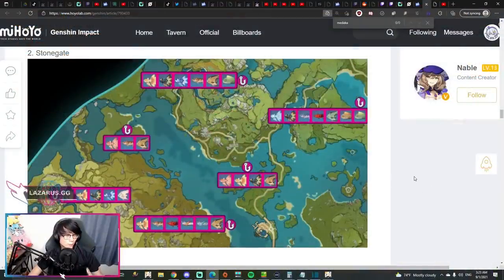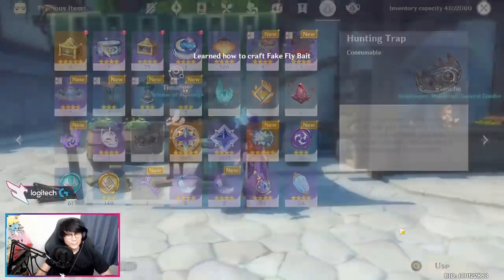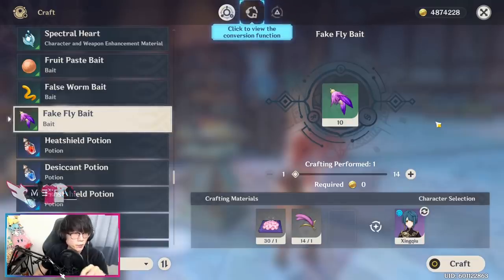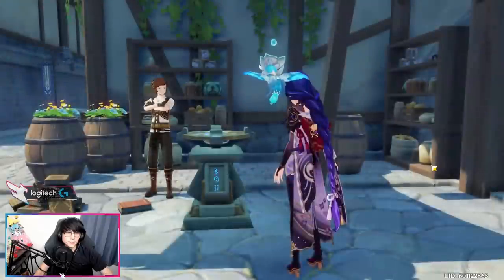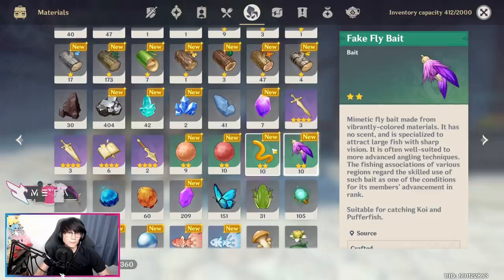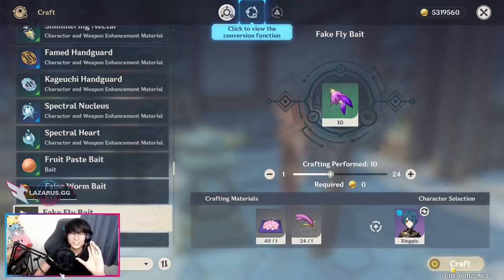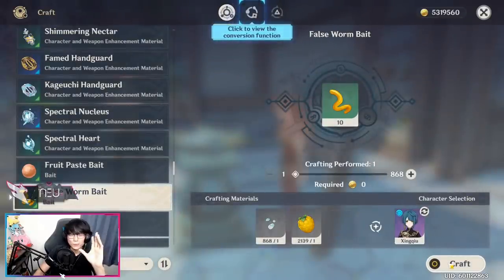If you still don't have all six Medaka, you can go to Liyue — there are locations here, here, and here, plus the rest of the fishing guide covers all other spots. After crafting your newly acquired bait recipes, you'll need a total of 120 Fake Fly Bait — these attract Golden Koi, Rusty Koi, Puffer Fish, and Bitter Puffer Fish, 120 fish in total. You'll also need 20 False Worm Bait to catch Rimei Angelfish for The Catch and all four refinements. Keep in mind you already have 10 False Worm Baits and 10 Fake Fly Baits left over from the fishing quest, so don't overcraft.